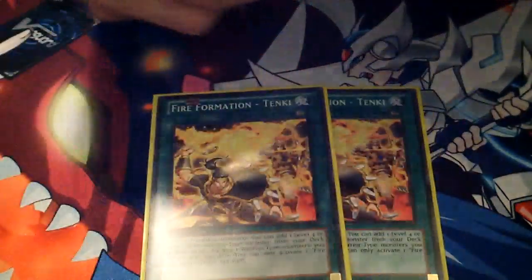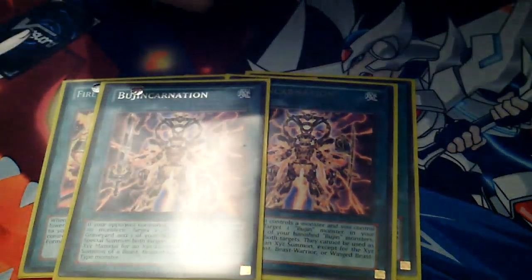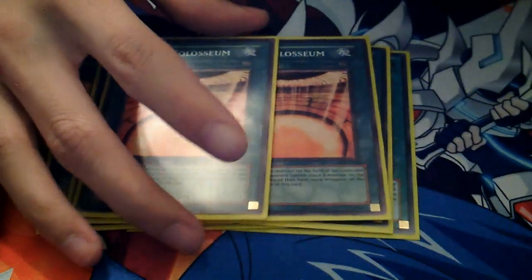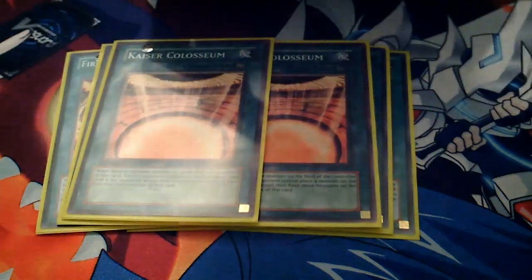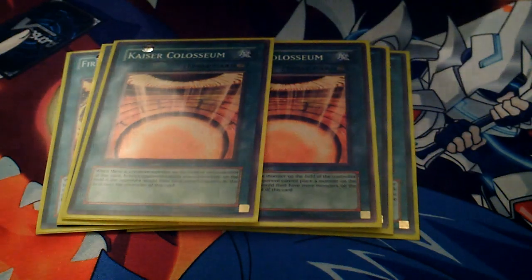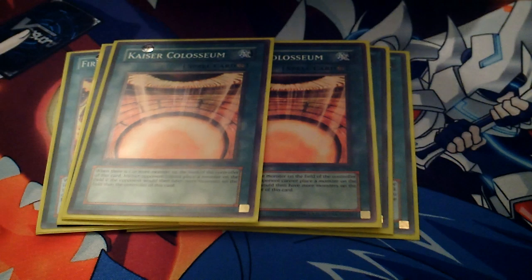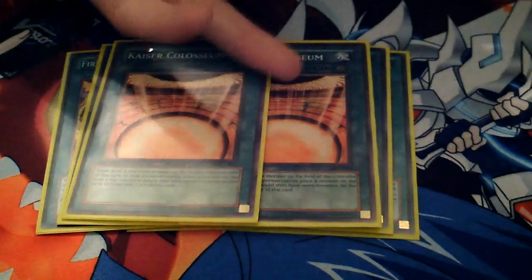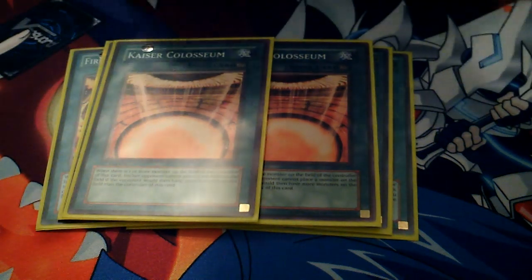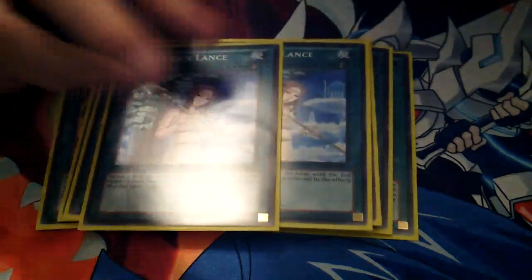As for the spells, I run three Fire Formation - Tenki, which is pretty self-explanatory. Two Bujincarnation — most people run three, but I run two. And two Kaiser Colosseum, which is an amazing card. I've won so many games with it because it locks down my opponent; they can't Xyz summon or do anything. With Bujin Yamato or the Bujin Beast Warrior protected, they can't really get over the monsters and have to destroy Kaiser Colosseum first. It's probably one of the best cards in this version of the deck.